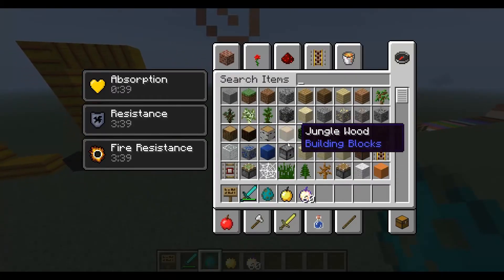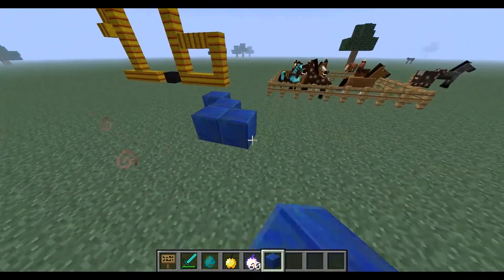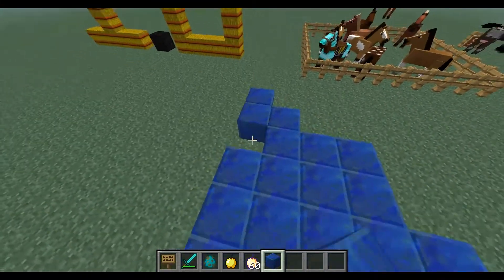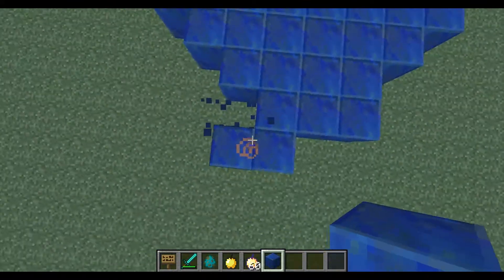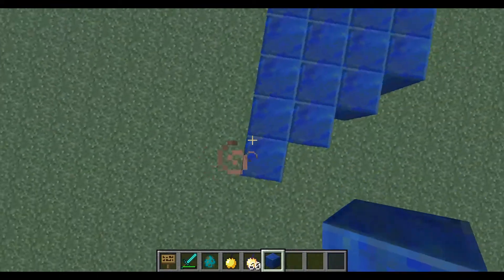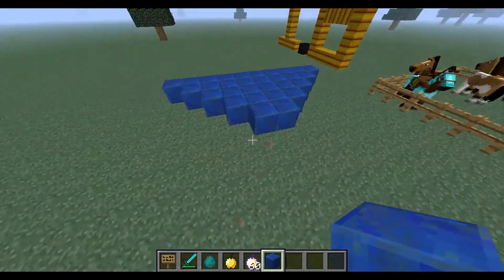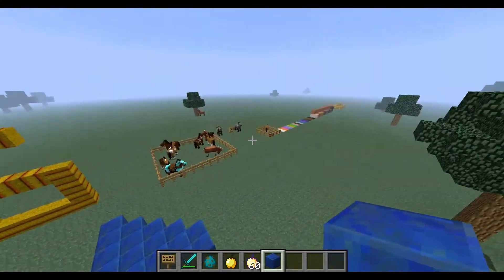There aren't really any new blocks, apart from one thing I have to mention: there's a new texture for Lapis Lazuli — look at how different that looks. MCGamer is going to be so mad about that if you've seen his 'Just a Normal Day in Minecraft' sketch. Also there's a new texture for charcoal.